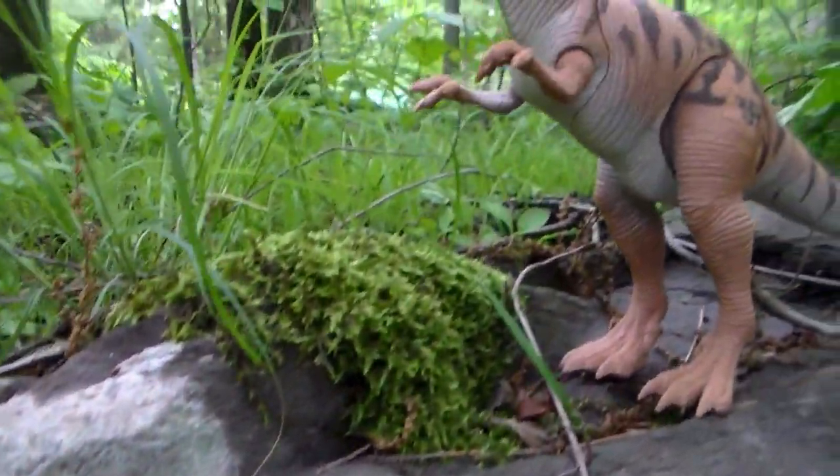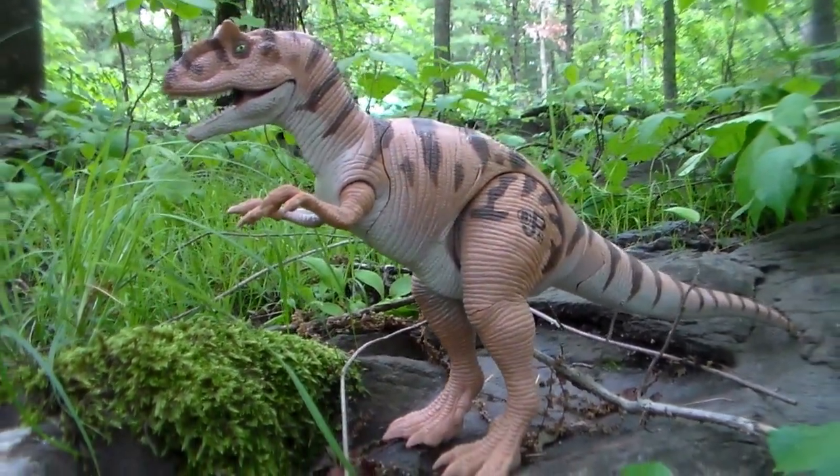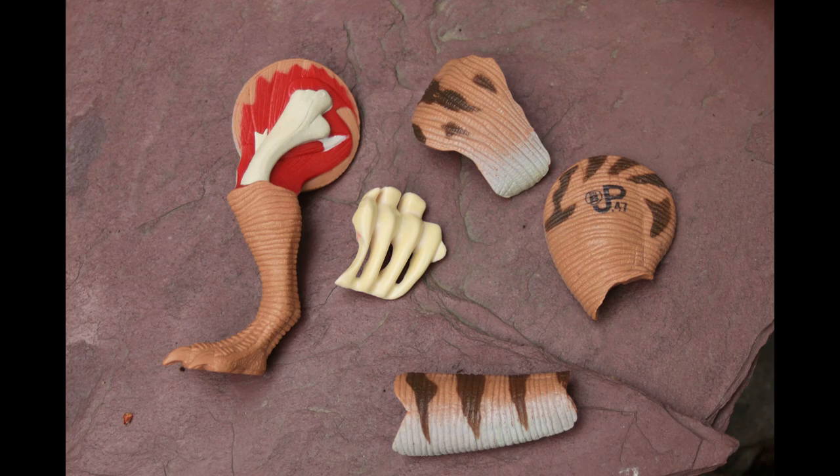The first example is the superb figure from Kenner's Dino Damage Medical Center, released for The Lost World in 1997. This figure, sporting fine sculpted paint detail, featured the most removable Dino Damage pieces of any figure released at that time.